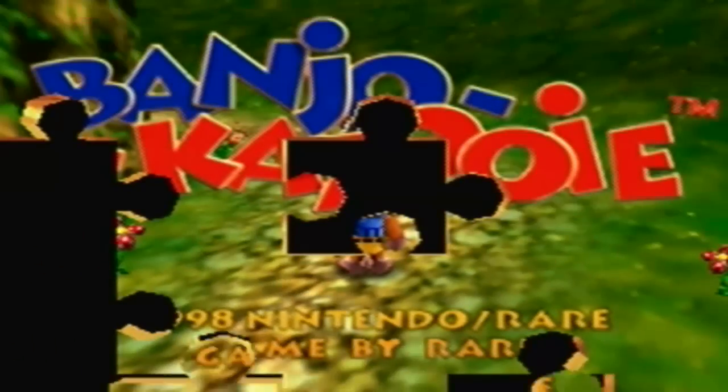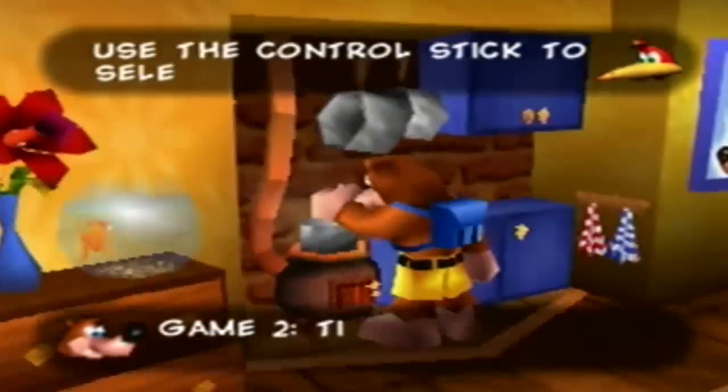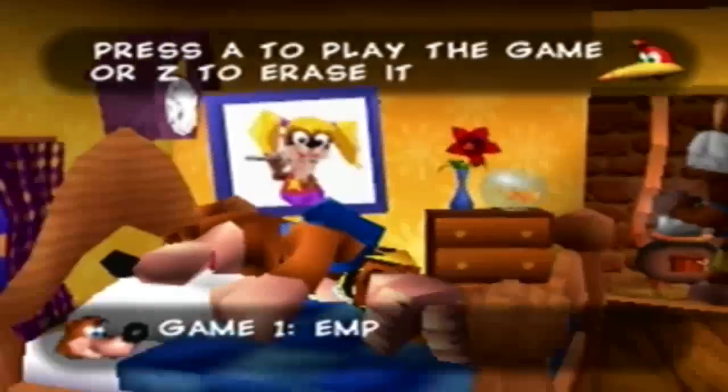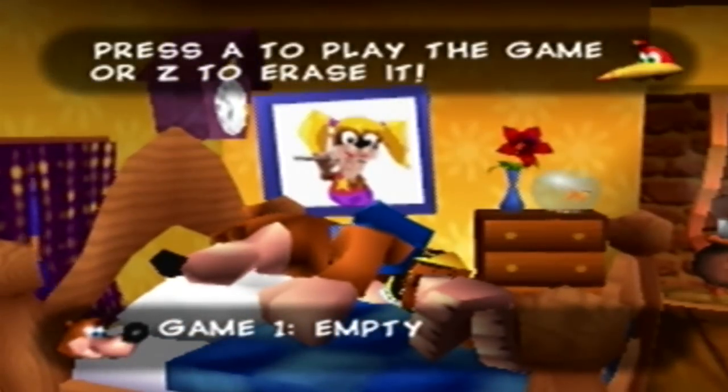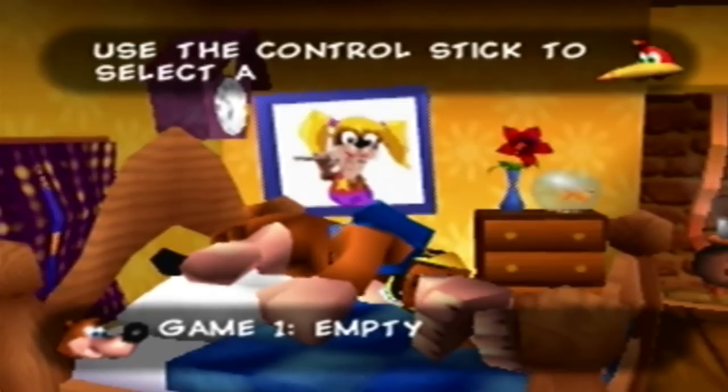Skip the cutscene, skip the logos at the beginning, skip Banjo doing his thing — and there you go. Game number one: empty. Although our other games are still all intact, including the file I did the Let's Play with. So that is a demonstration of how cheats work in Banjo-Kazooie. A lot of people always question whether it erases your entire game pack like it says, or only the file you were playing — and there you go, it only erased the file we were playing.